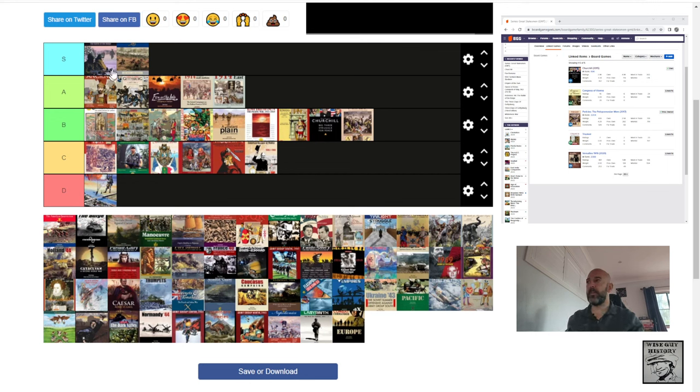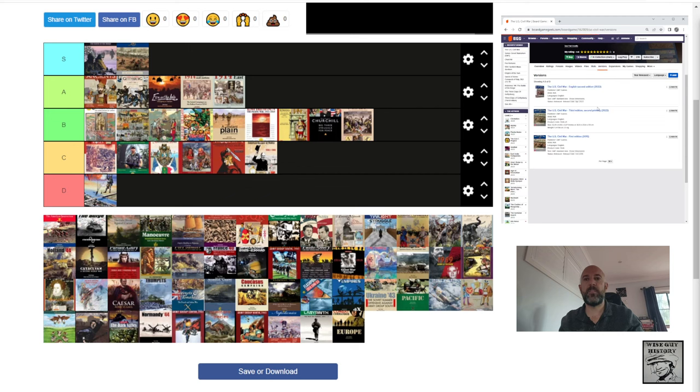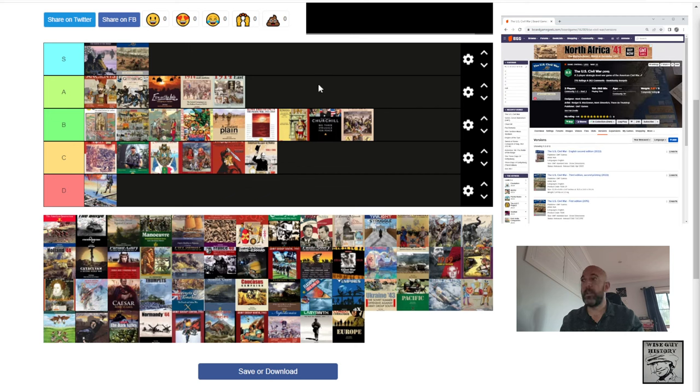The US Civil War — great experience. This is the GMT Games version, the most recent second edition from 2022, designed by Mark Simonich. Brilliant strategic design. The map covers the USA up to Tennessee and just past the Mississippi River. It captures the feeling of the US Civil War at a strategic scale — I think you can even replicate the valley campaigns and the Shenandoah Valley. I played it through, loved it, started all over again, played it through again. It was just so captivating — S tier design. Well done, Mark Simonich.